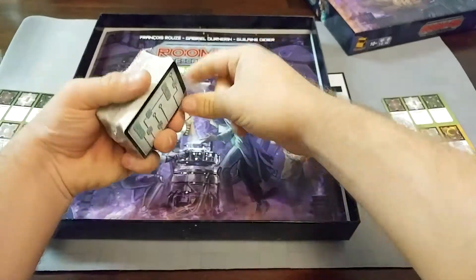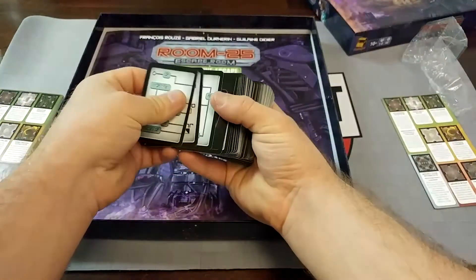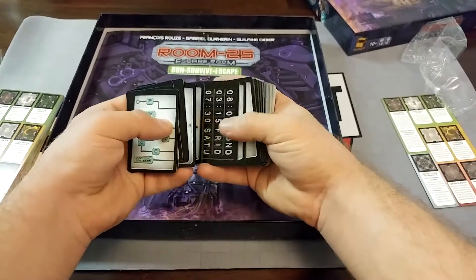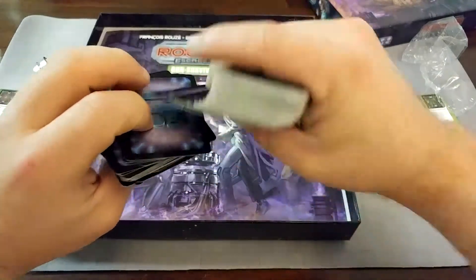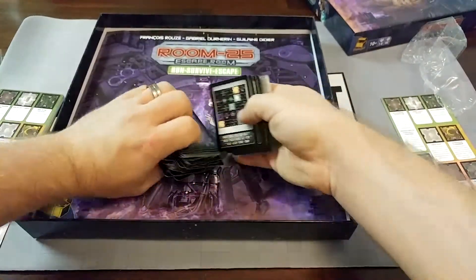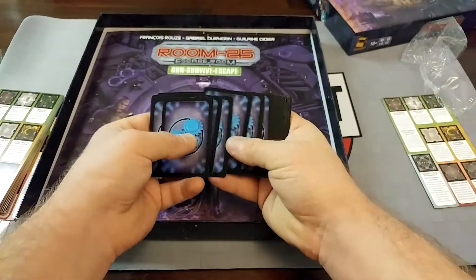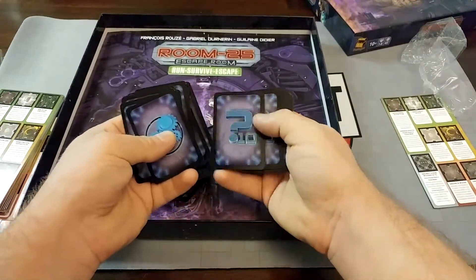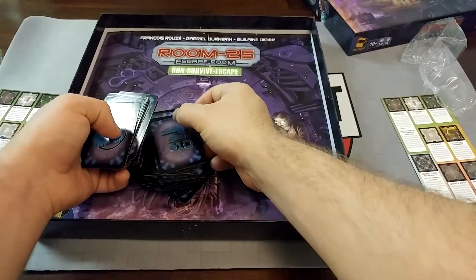We'll have a look at what those rooms are in a second. I believe there's puzzle cards and enigma cards. Let's separate the decks here. There are ones with gears on the back — there are less of those — and then ones with question marks and numbers on the back.